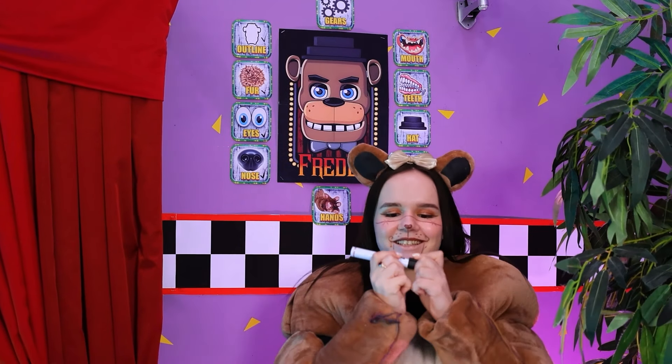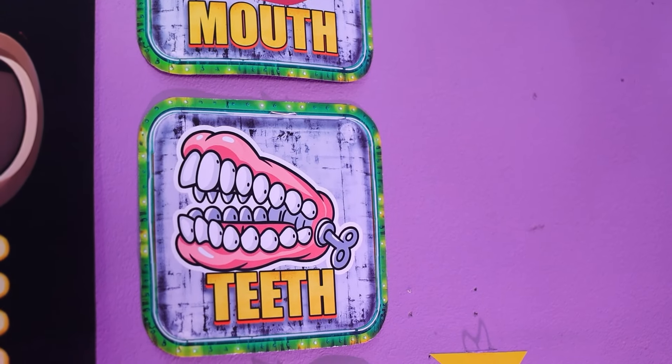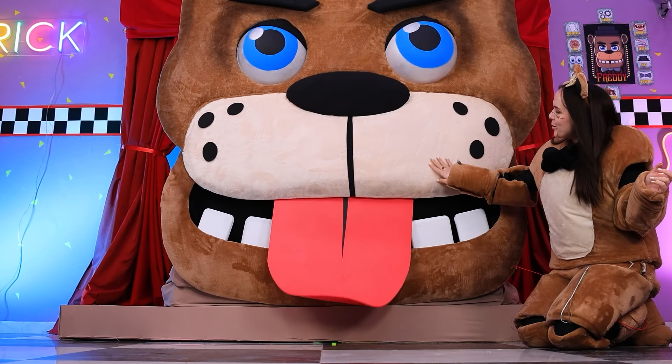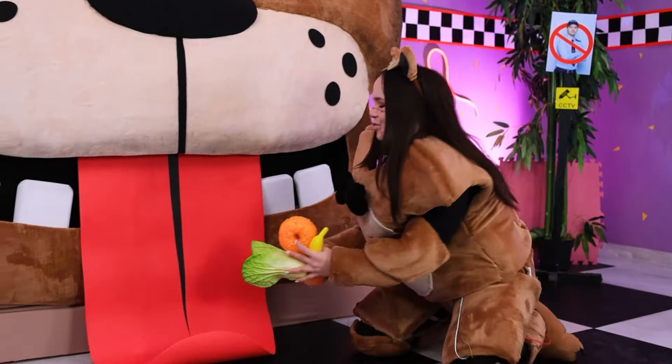We can cross out the eyes and nose! Great! Now let's check the system! Wow! So cool! I'm so happy! Just beautiful! The mechanisms are ready! We had lunch! Now we can get back to work! By the way, our Freddy still needs some teeth! We'll cut them out of foam plastic! I'll do it with a hot thread! Turned out great!